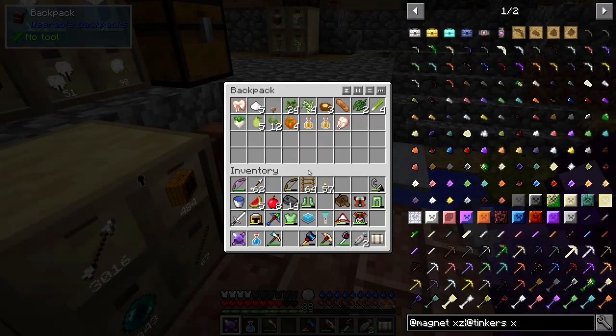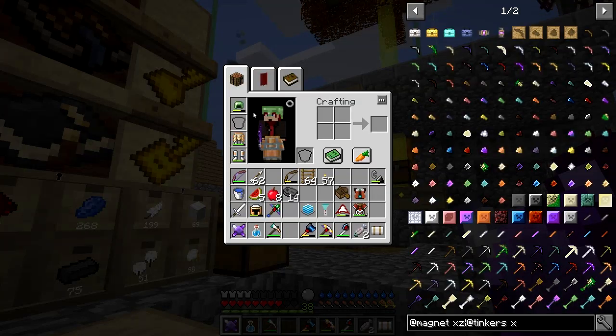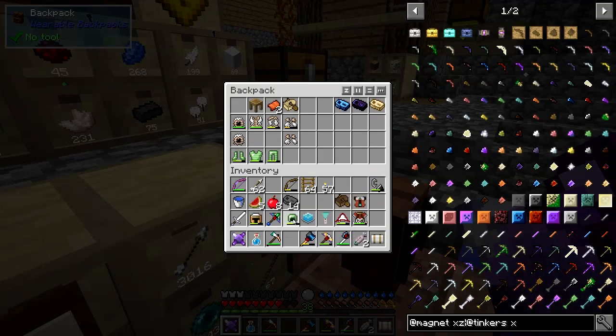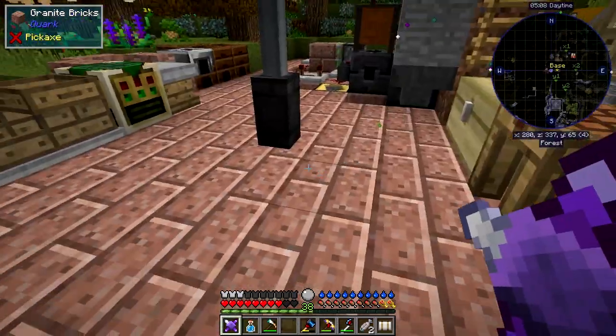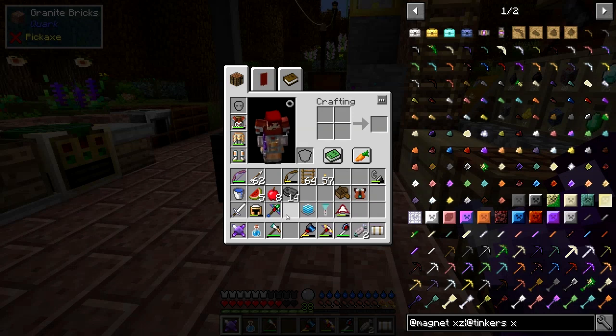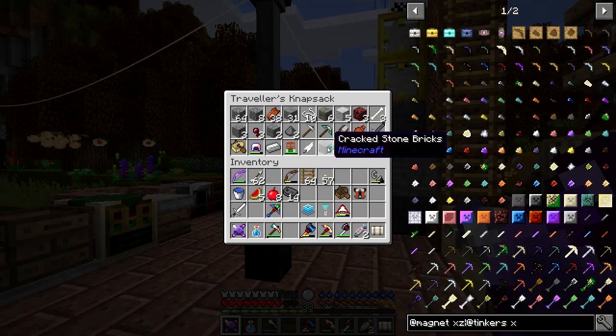Let's put this up here - I don't think I need the jelly stuff at the moment because it is coming towards winter. As you can see I found some mossy stone bricks, which basically means I found some dungeon type thing. Let's get rid of the slot, have some space for later on.